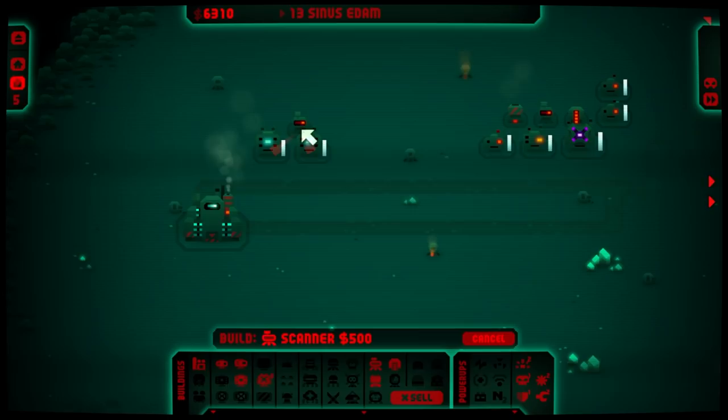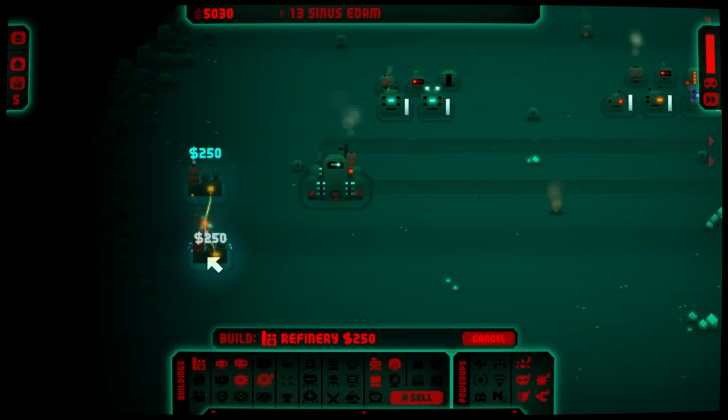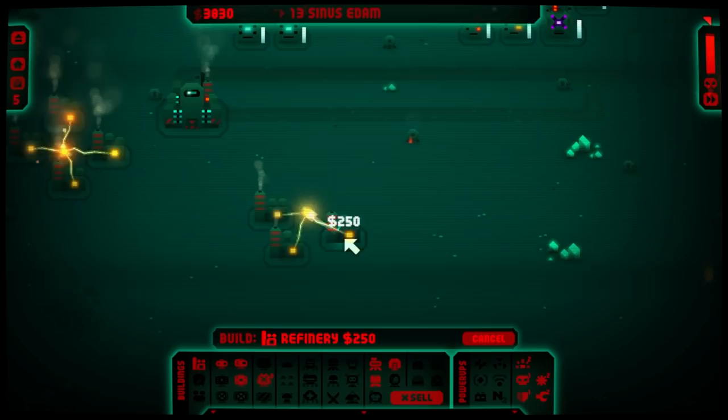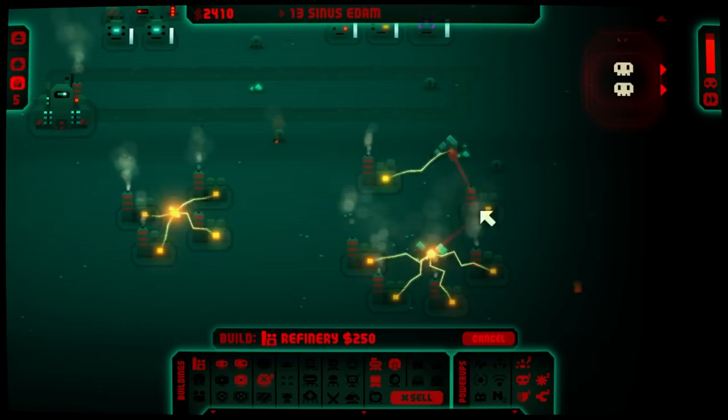I'm just going to get a pair of these suckers here, with a scanner and a cooling tower — the whole kit and caboodle, really. Hopefully that'll be enough to take out a lot of the little guys. Normally I try to measure these out so they look really neat and tidy, but I don't actually want to do that.